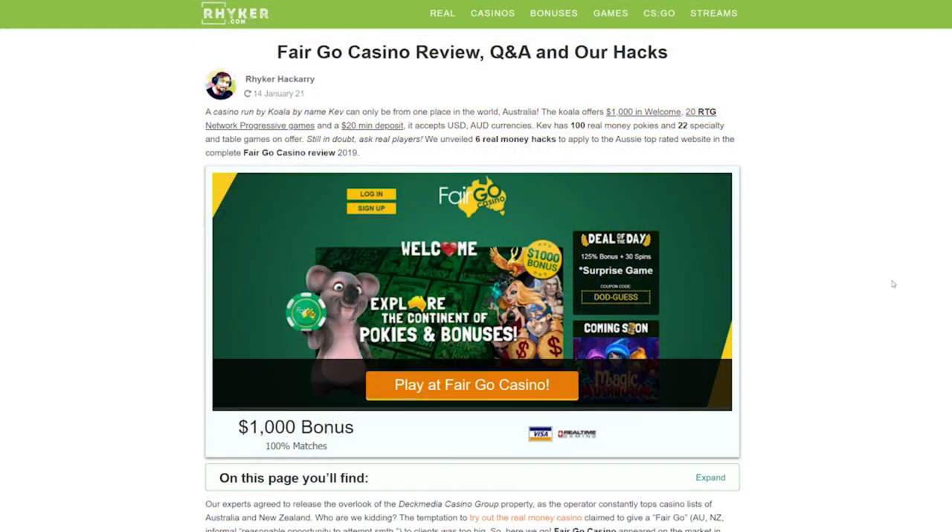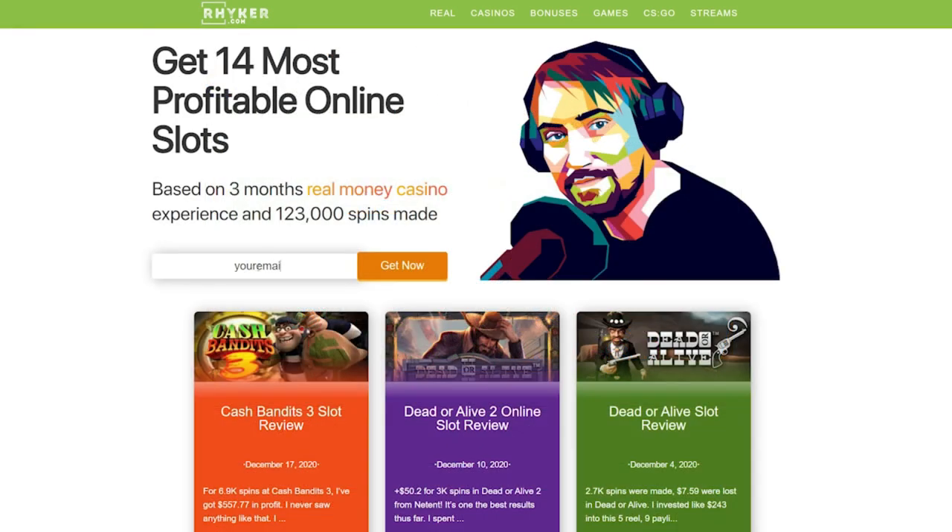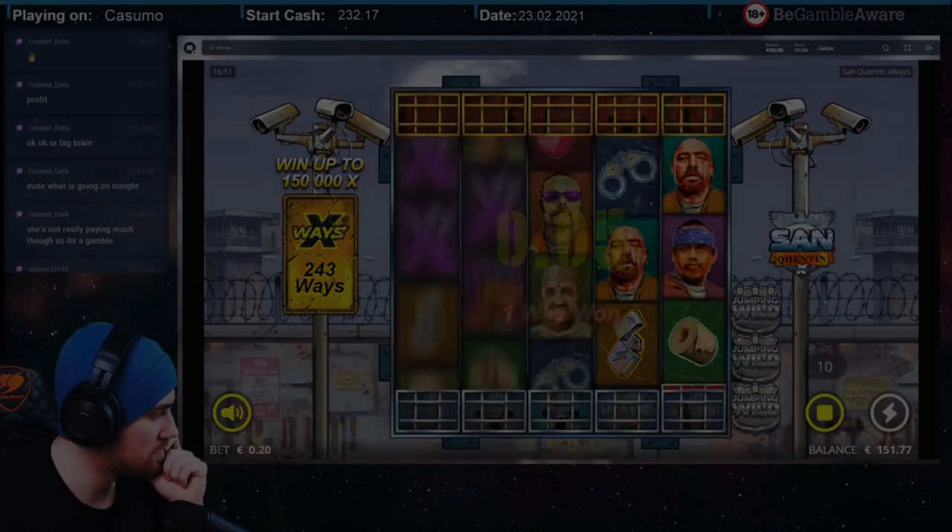If you want to read some of my casino reviews, go to reiki.com for more information. Also, on reiki.com you can sign up for my free subscription to get my list of top slots. That's it. I hope you find your perfect casino soon. And with that, Ryker out.